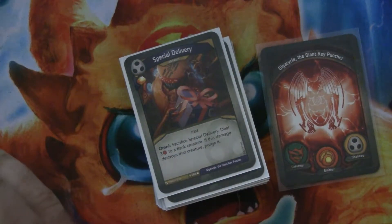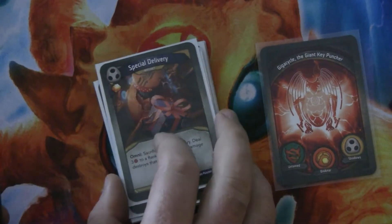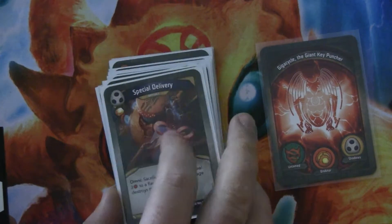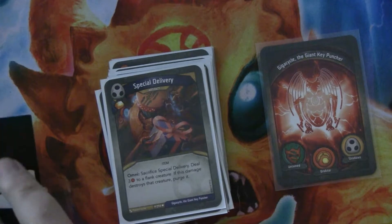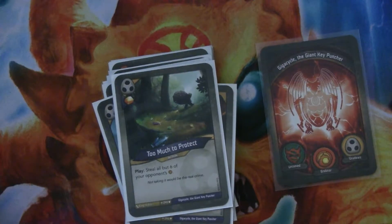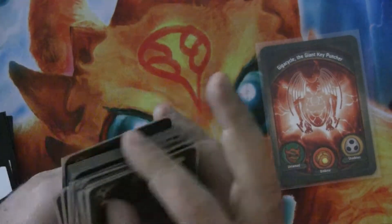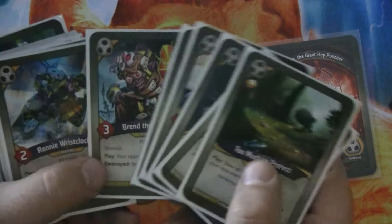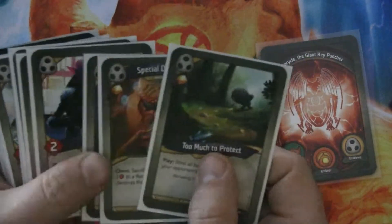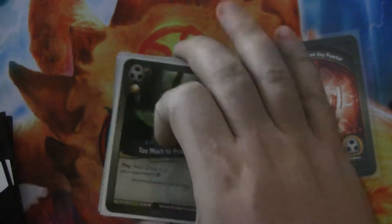Next we have Special Delivery, an artifact with a bonus amber. Omni: sacrifice it, deal three damage to a flank creature, and if this damage destroys that creature, you purge it. Very nice — really good for cards with strong play abilities or things you're worried your opponent might Arise, like ember amps. Too Much to Protect gives you a bonus amber and has you steal all but six of your opponent's amber. This is really nice with Brand — if your opponent already has six or more, Brand bursts them up right before you play this and steal them all down. If you have Brand, Too Much to Protect, and Ronnie in hand, you can play Brand, add one to them, steal them down to six, then steal them down to five — and you're pretty happy at that point.